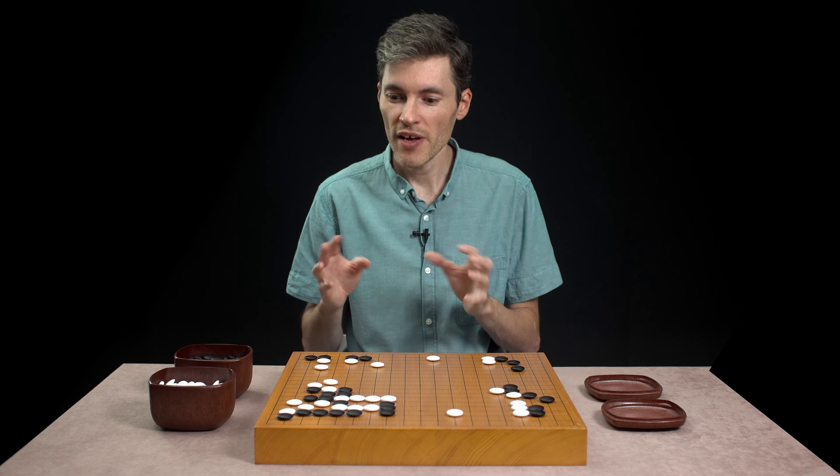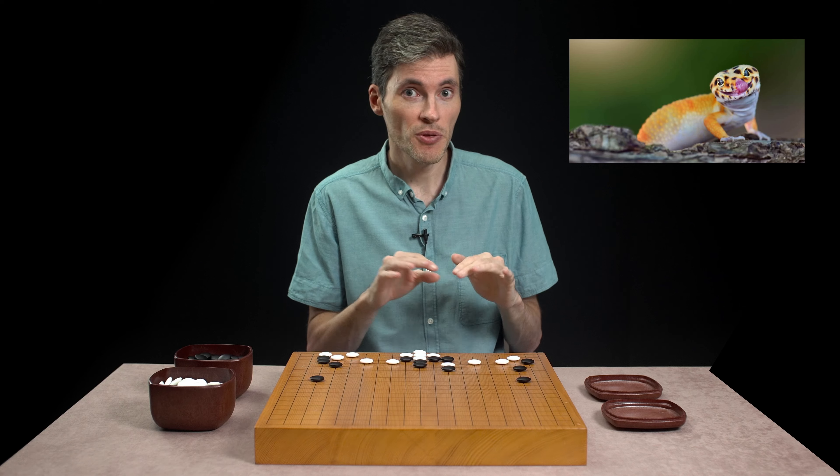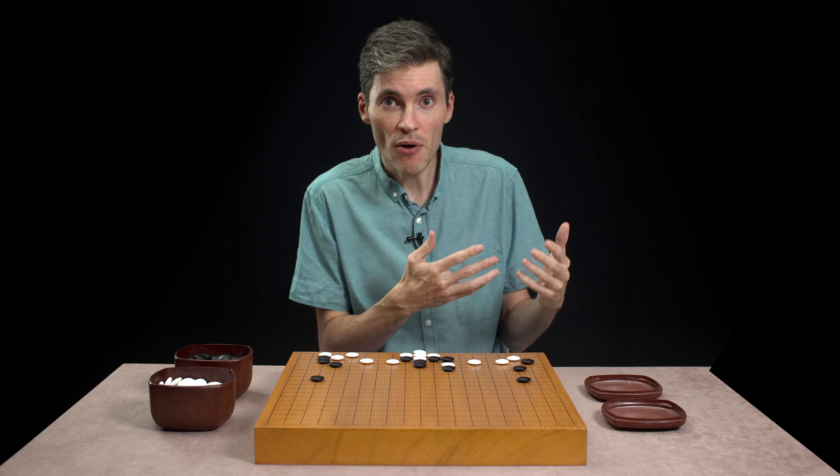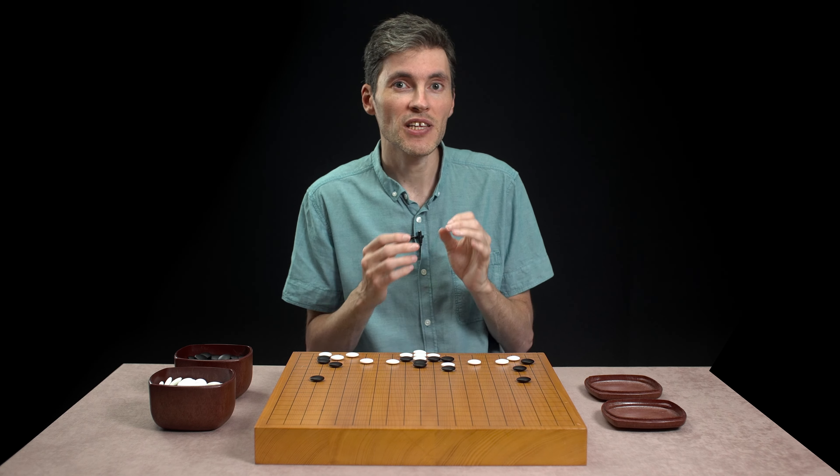Of course white always has the option of not giving black such a perfect shape. Instead of connecting here, white can just take the stone right away. But in this case, black is going to atari. And with this ko in the pocket, black can hope to make shape easily. If white chooses not to play this ko however, if white just connects, then black will extend, and black will easily make shape later. For example, if white tries to ruin the shape here, black can attach, and black is quite comfortable here.